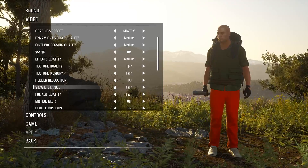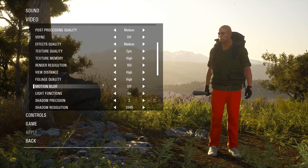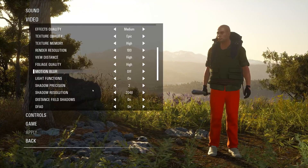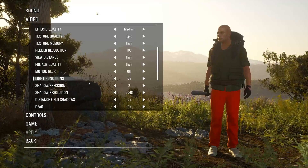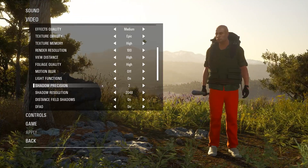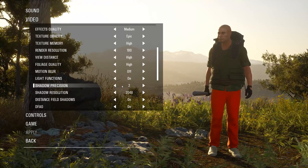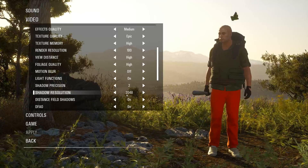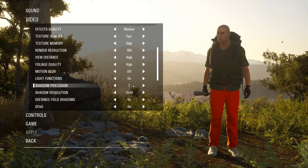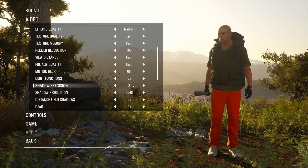View distance is simply how far everything renders in front of you. Foliage quality is not the amount of plants you see — it's the quality of the plants. Motion blur blurs your vision when you look around, so most people turn that off. Light functions are very important; without them from all light sources it doesn't help much but also won't give a lot more FPS. Shadow precision and shadow resolution affect FPS quite a lot — for best FPS set precision to zero and resolution to 512; for best visuals, use 2 and 2000.